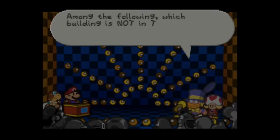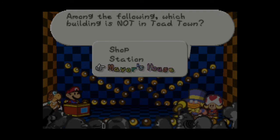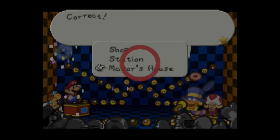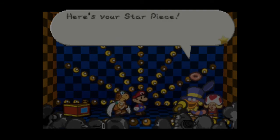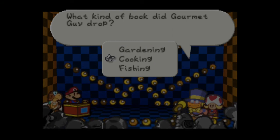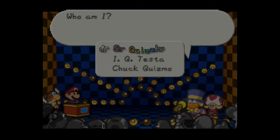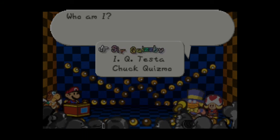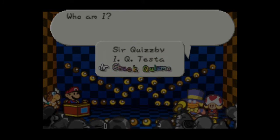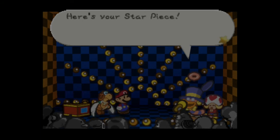Question: among the following, which building is not in Toad Town? It's definitely the mayor's house — there's no mayor in Toad Town, it's a city ruled by a princess. Question: what kind of book did Gourmet Guy drop? That is a cooking book — probably one of the easiest questions ever. Question: who am I? That's a kind of existential question — you're some weird worm guy. I like these though: Sir Quisby and IQ Testa. Yes, you are Chuck Quizmo — that is correct!